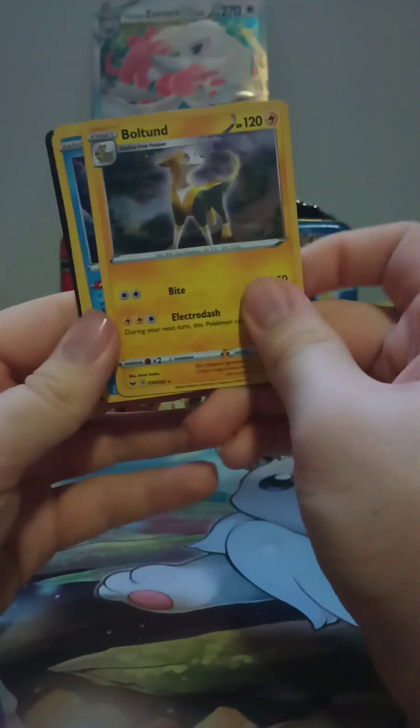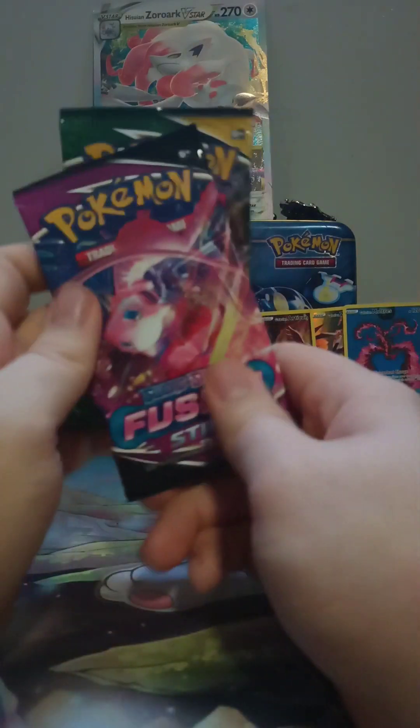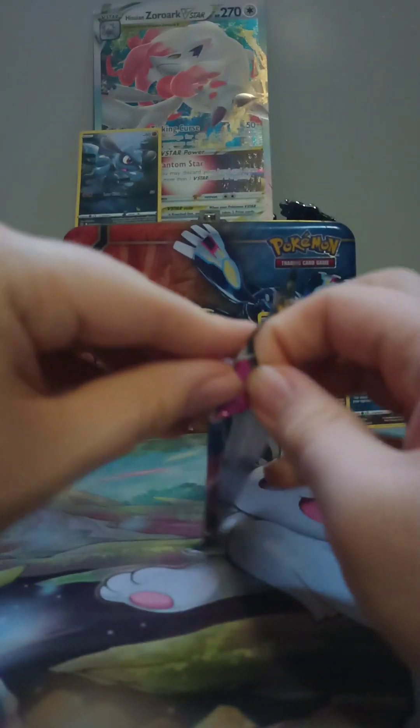In this little foil package we got a Bolt Hound, an Ice Cube, and a Galarian Sirfetch'd — looking pretty cool. And for the packs we have Fusion Strike, Evolving Skies, and this Zero Aura coin.